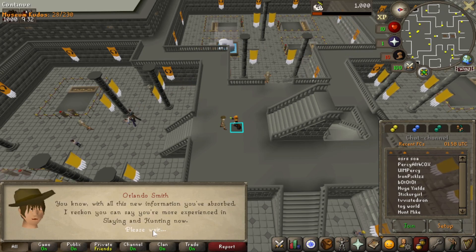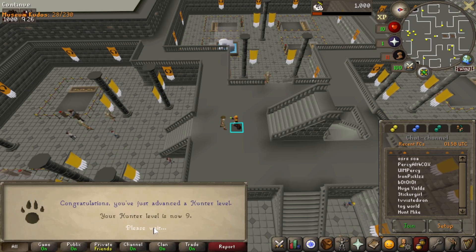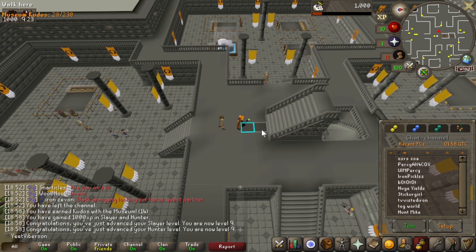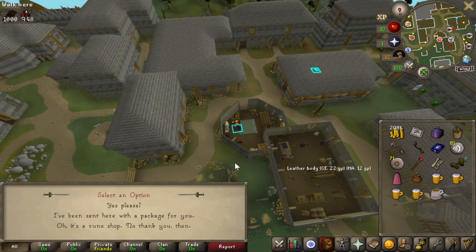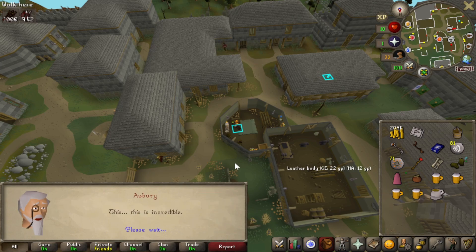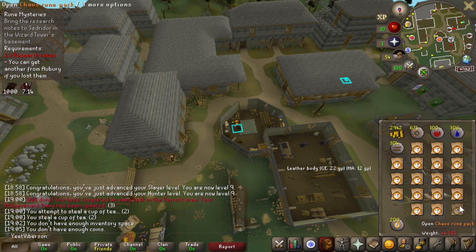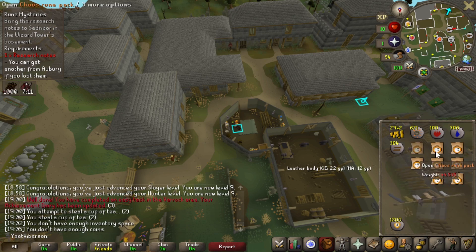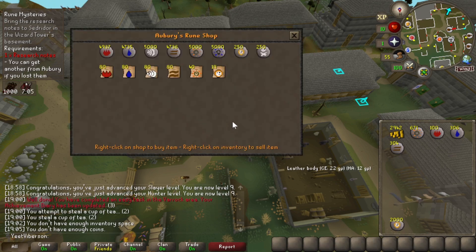Level 9 Hunter, level 9 Slayer. Kind of a drag at those early levels, so it's good to just get that out of the way. Steal some tea. Finally giving this man Aubrey his package that I've been running around with forever. Then we'll buy some runes from him afterwards. I am so dumb — I accidentally bought chaos runes. Oh, that hurts. That's all my money — all 200,000 GP gone. I have no idea what I'm going to do now.